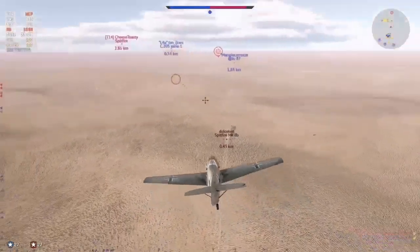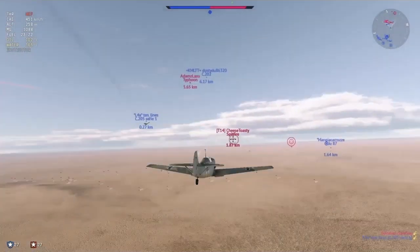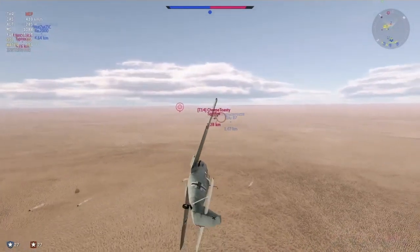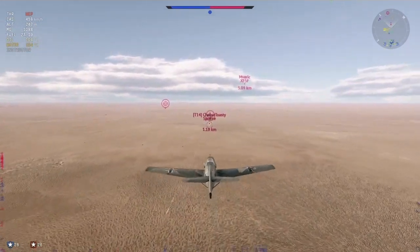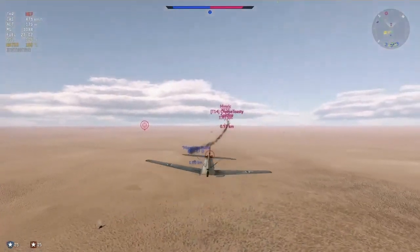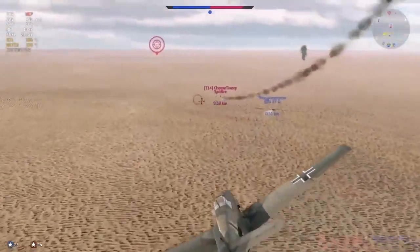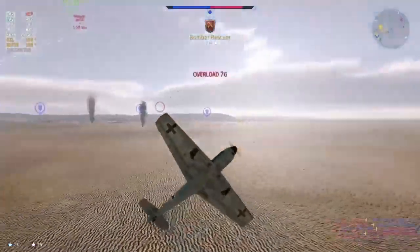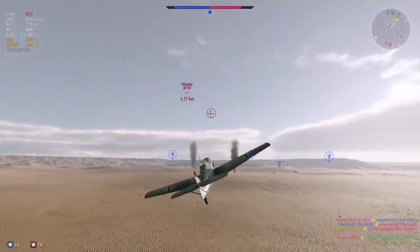So I'll get an assist on that guy. Checking the scoreboard there just to see how many are alive — you can tell by the parachute symbols when they've got the parachute, that means they're not in the game anymore. So we're chasing after this Spitfire here, he's on fire. I took just a shot at him to get the assist and somehow I ended up getting the kill. So I think that's kind of broken there — I guess they've done something recently to the game, but that should have been the other guy's kill.